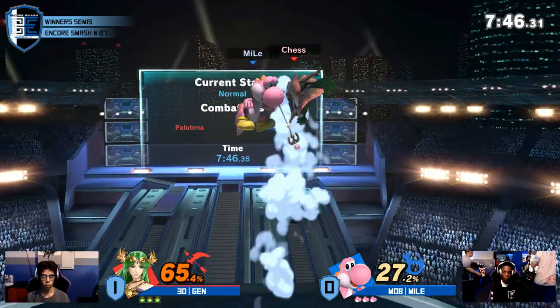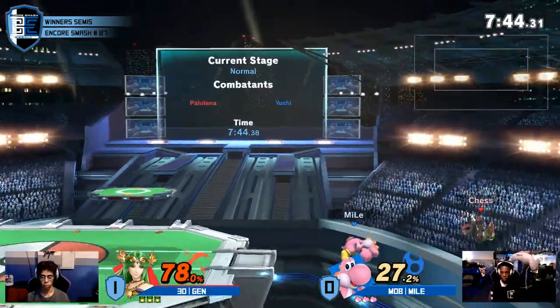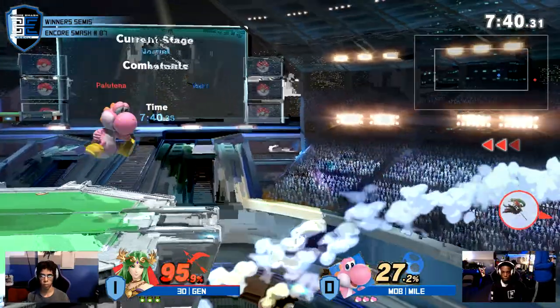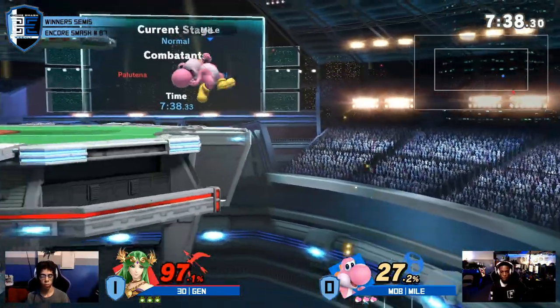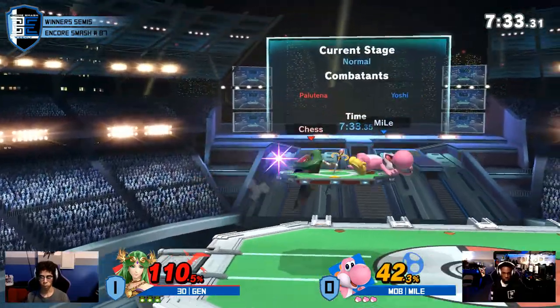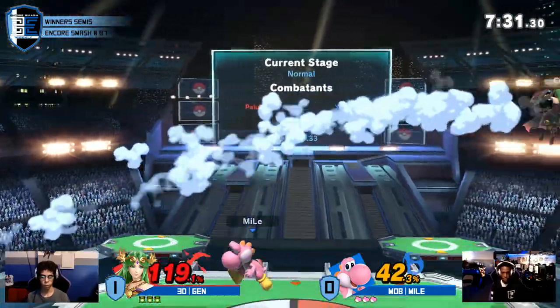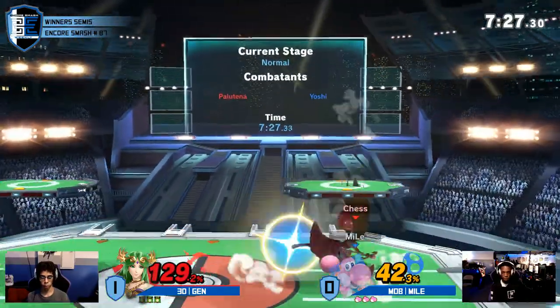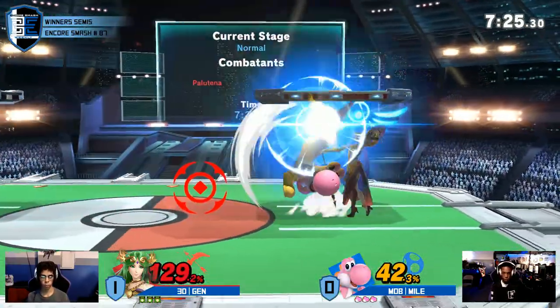But we are seeing some adaptation. Miles recognized that Jens could pop out with a counter, so he didn't go for that down air. Yeah, this is Yoshi things — sometimes Yoshi just do, man. It's 110%, he just do. But Miles has been missing techs on those platforms. That time he basically got away with it, but that is something you do not want to be risking against Palutena.